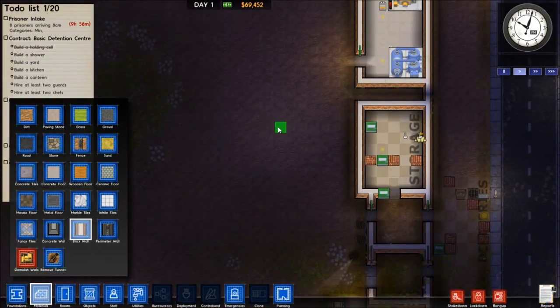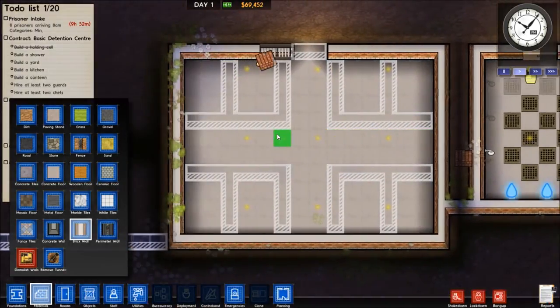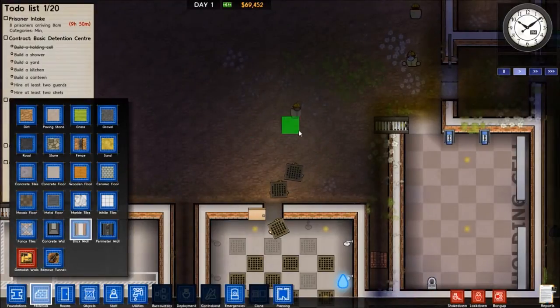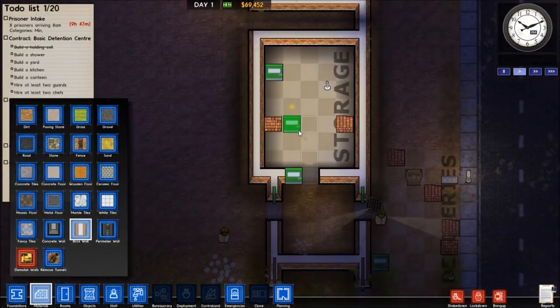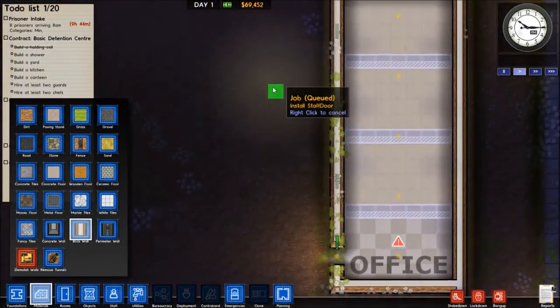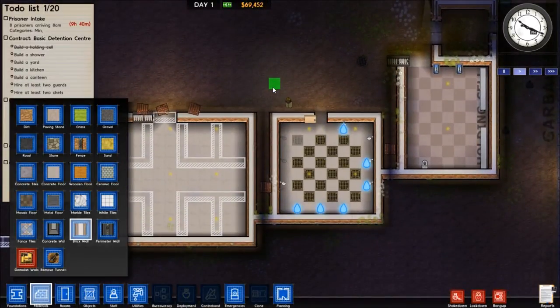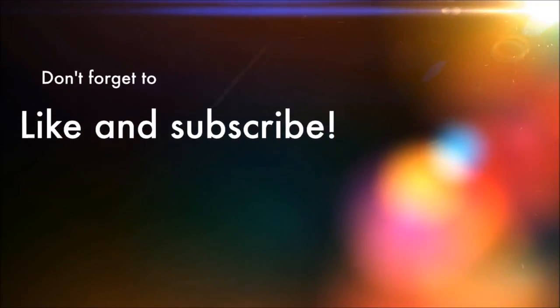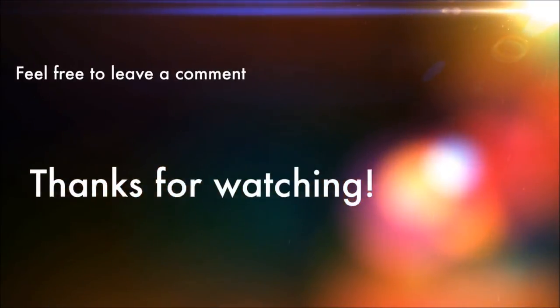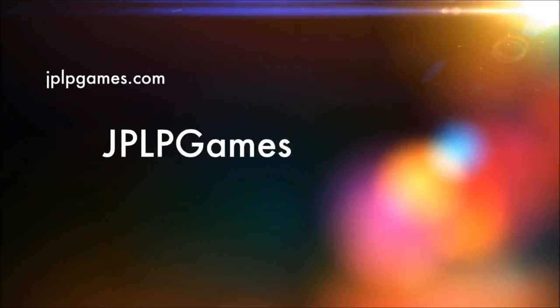I guess that'll do it for this first episode. I hope you are enjoying such games as these. It is available on Steam — I think it's about 30 bucks, but the winter sale is obviously over. Thank you for watching. My name is JP, and I will see you next time with more Prison Architect.